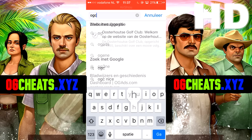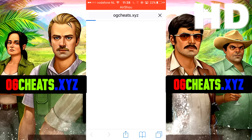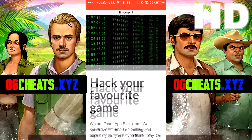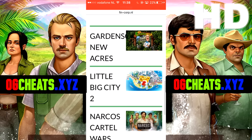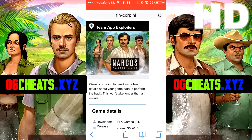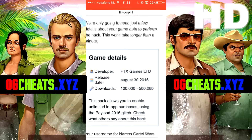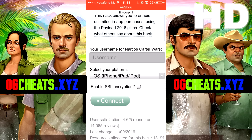First, go to ogcheats.xyz as mentioned in the video. Choose Narcos Cartel Wars and continue. Then put your username and select your platform. Click on enable encryption and connect.